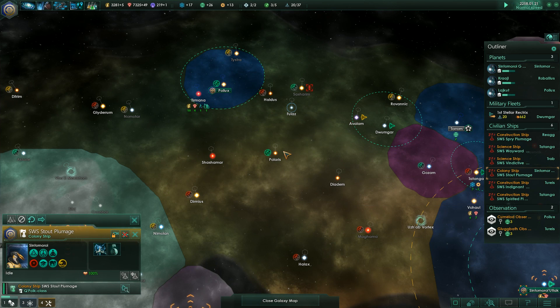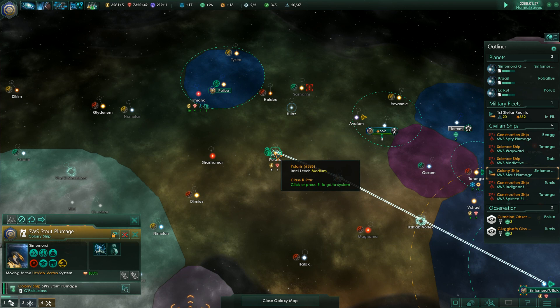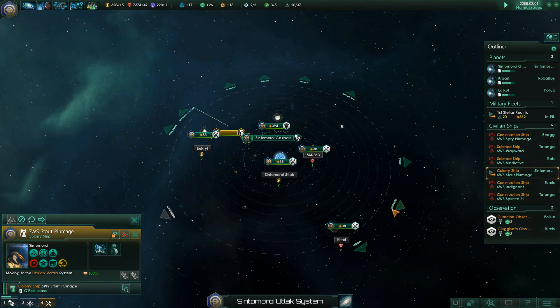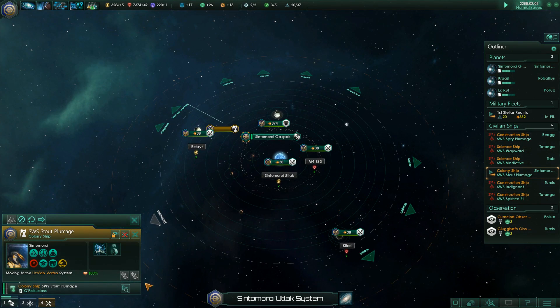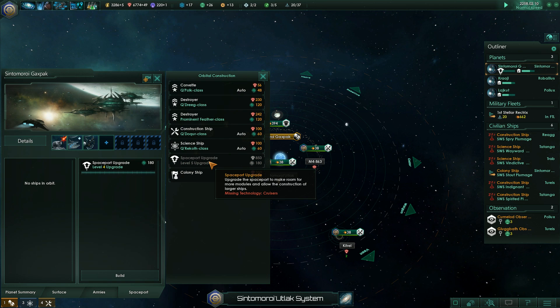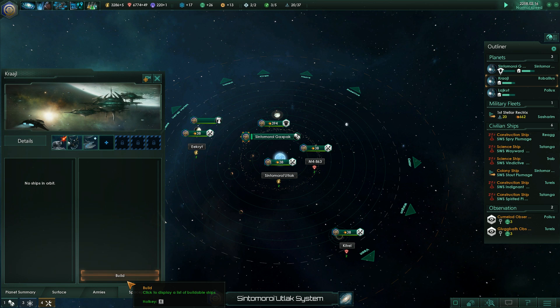I really need to get some colony ships going here. I think I'm going to send the colony ship right to here. This is our homeworld. Let's upgrade the spaceport, and we'll then build some more ships.